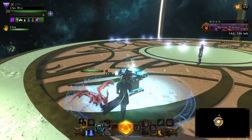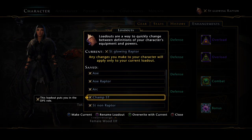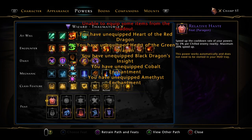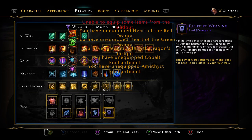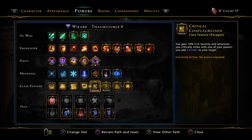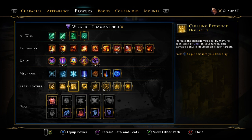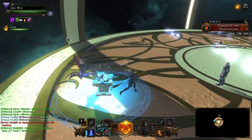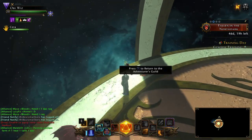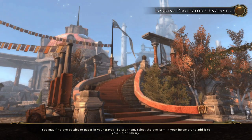That's my single target build and the theory behind it. There are different variations you could run. Another one I want to test out is using Frigid Winds and Chilling Presence instead of Smolder if you don't want to help the group. I hope this helps - I'll make an updated single target video once I do some more in-game trials and test more stuff in Temple. If you have any questions, just let me know.